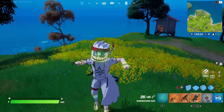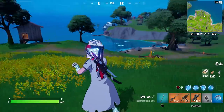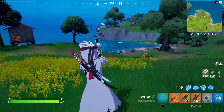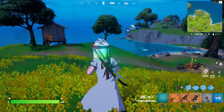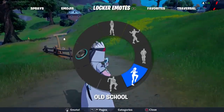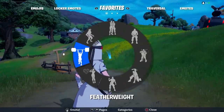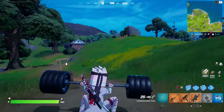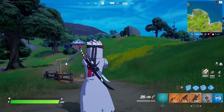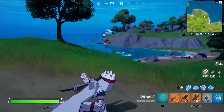Let's do an emote and see what happens. His shins, his arms, and his head all light up. You don't need two people for this — he's just reactive to music, so any emote that plays music. Let's see if it's any emote at all and try one that doesn't play music. Oh yeah — it seems like any emote triggers it because even that made a noise.